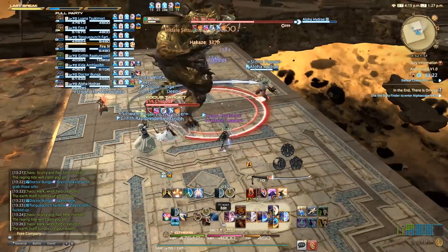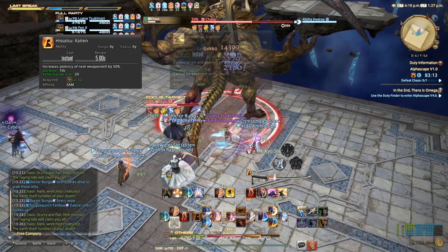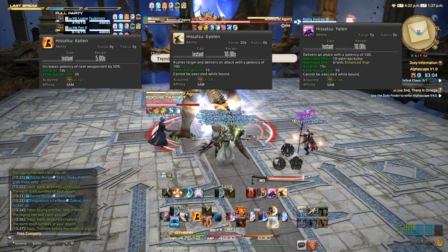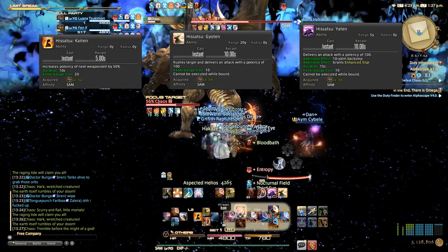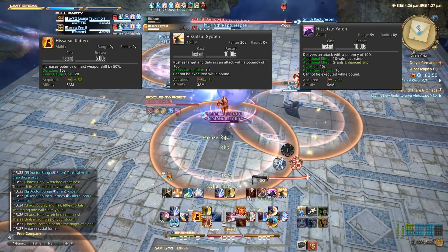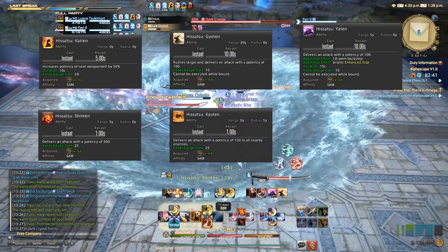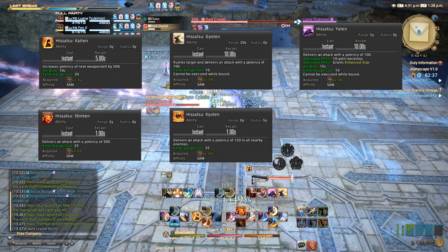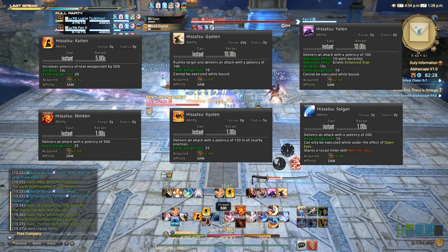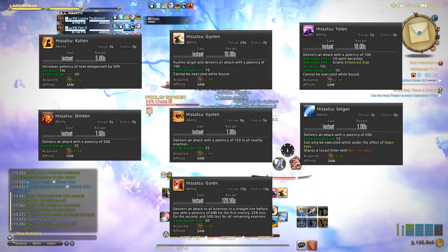Let's now go over the abilities that you can use your Kenki on. You have Kaiten, which will increase the potency of your next weapon skill by 50% - this should only be used on your Iaijutsu skills. Gioten is a simple gap closer that deals a little bit of damage. Yaten is a disengage which will also proc enhanced Enpi, increasing Enpi's potency to 320. Shinten is a simple 300 potency attack on a single target - this is where the majority of your Kenki will likely be channeled. Kyuten is a 150 potency AoE attack with no damage drop off, useful for when there are at least 2 targets and more powerful than Shinten if there are at least 3 targets. Sagan is a 200 potency single target attack that requires an Open Eyes buff to use. And finally, we have Gurren, which is an 800 potency line AoE with damage drop off and a 2 minute cooldown.